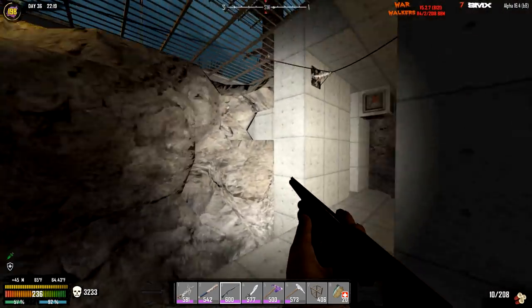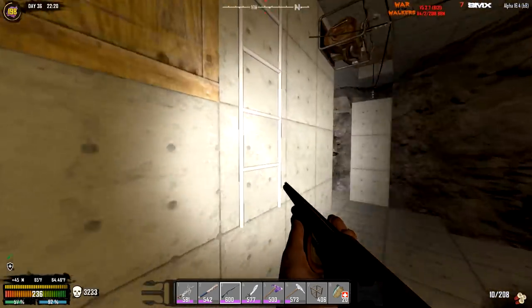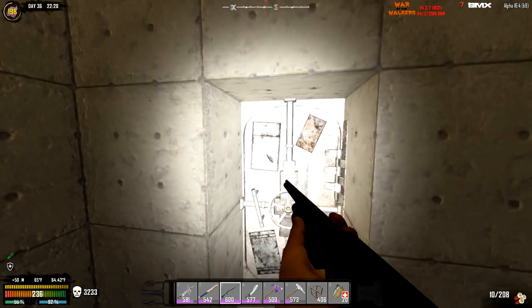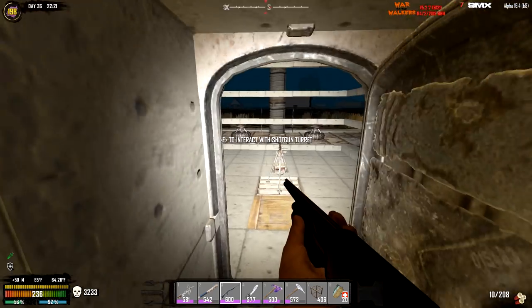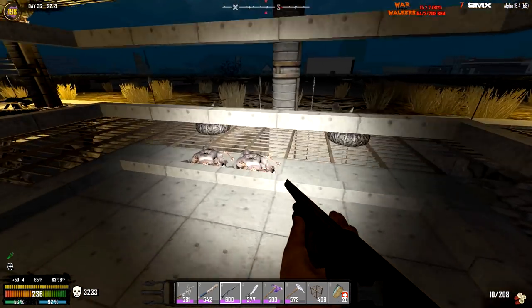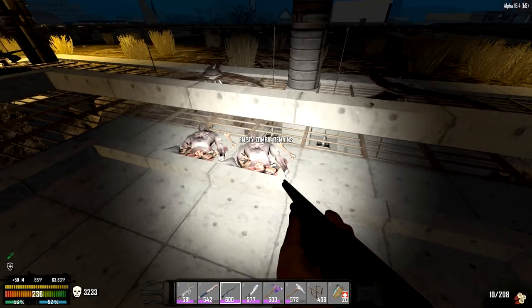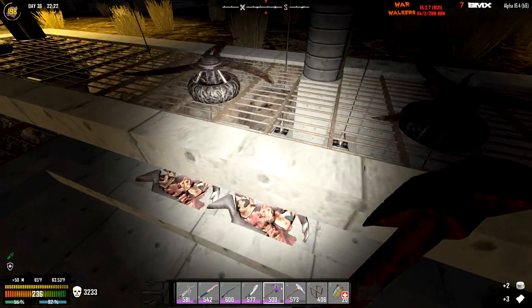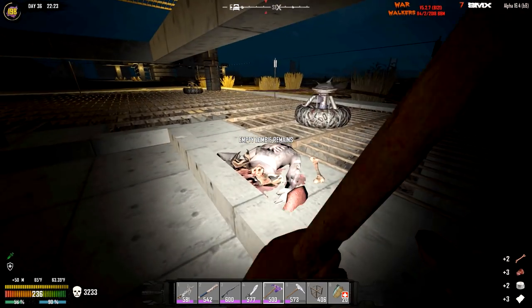Welcome back to 7 Days to Die: Walker's Game Edge. As you can see, we got a lot of work done overnight. I spent a little bit of time fixing up the area as much as I possibly can. We have our turrets still ongoing and everything else pretty much permanent and properly fixed up. We still have a lot of work to be done though.